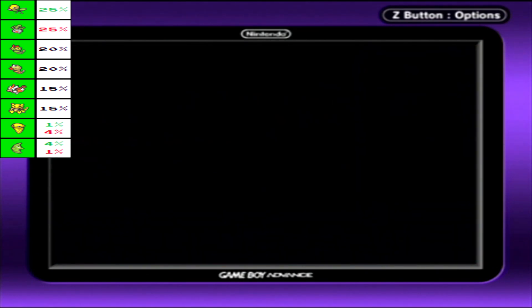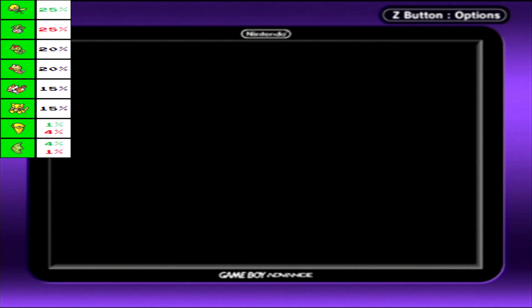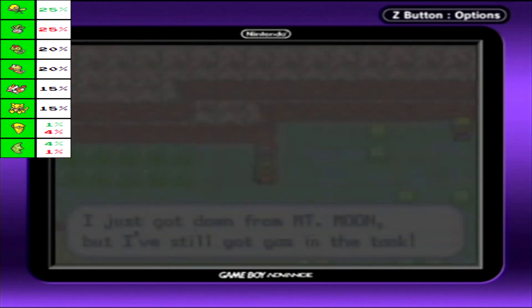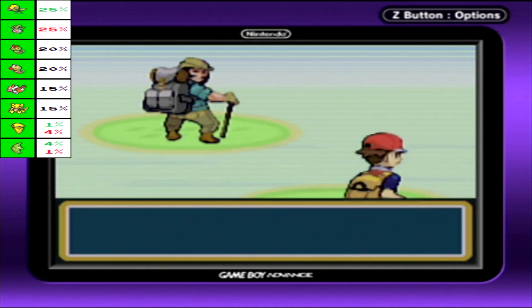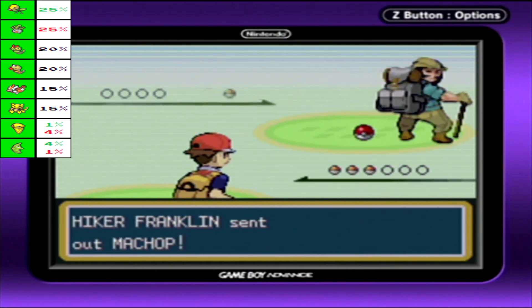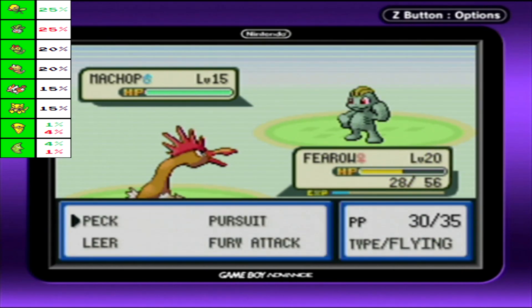I've heard of it happening in speedruns, actually. I think it was one guy who encountered two shiny Pokemon in a row, or in the same area — which is pretty nuts. But yeah, there's mostly just a lot of trainers around Route 25 over here. There are some Pokemon that we haven't seen yet, but we can't really encounter them yet, so I'm not going to be discussing them for a while, like Marowak here. We'll be talking about him much later.